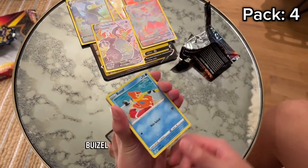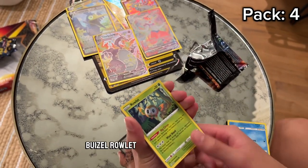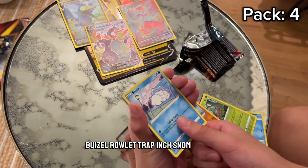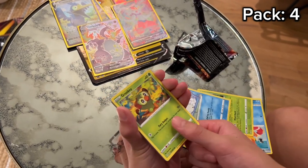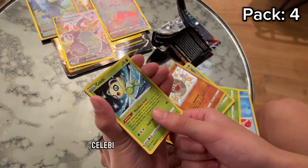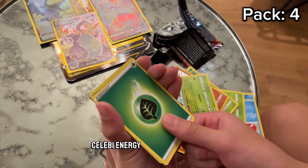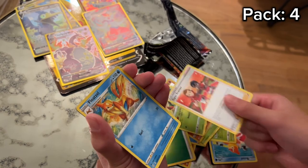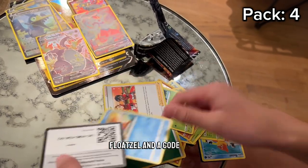Weasel. Weasel. Rowlet. Trap Ince. Snum. Grookey. Silicobra. Siney. Celebi. Energy. Thoraki. Gym Trainer. Float Soul. And a good card.